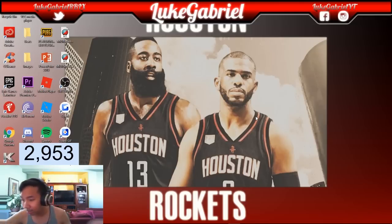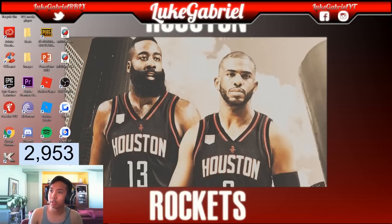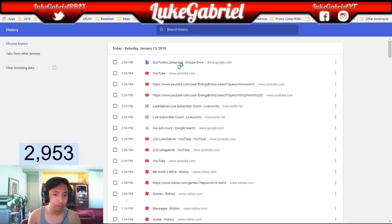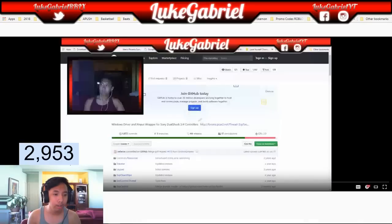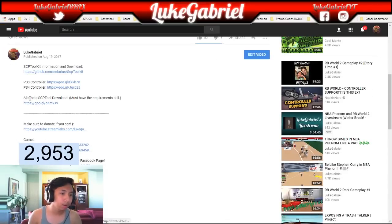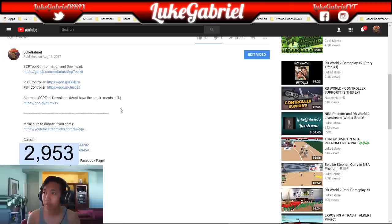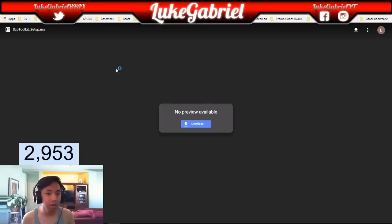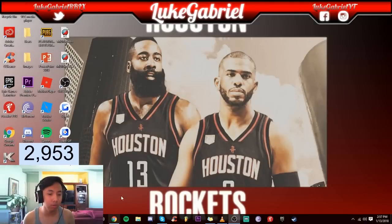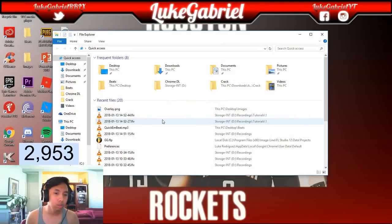So I'm just going to show you guys. First things first, what you need to do is go here — I'll go ahead and put it in the description too, it's in my old video — right here: Alternate SCP tool. Download. All you got to do is download this. I already have it downloaded. It's going to give you everything that you actually need.